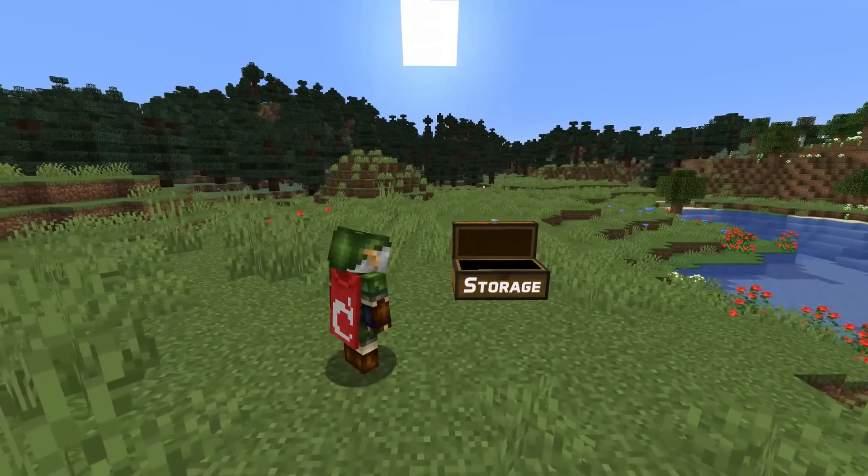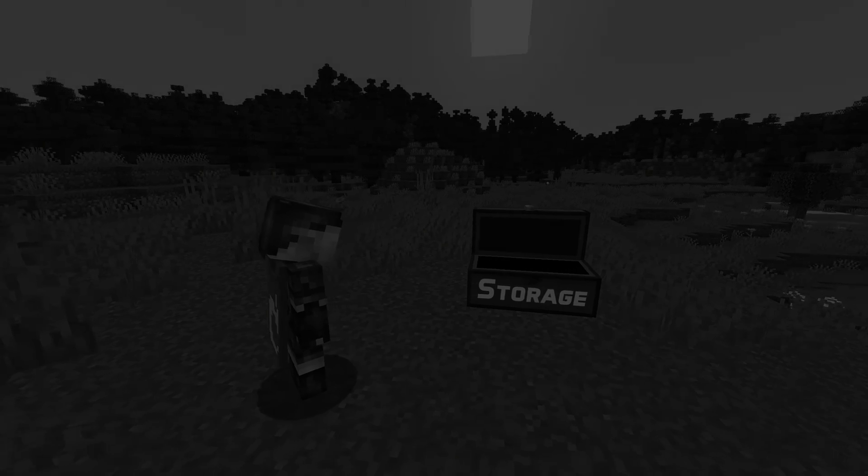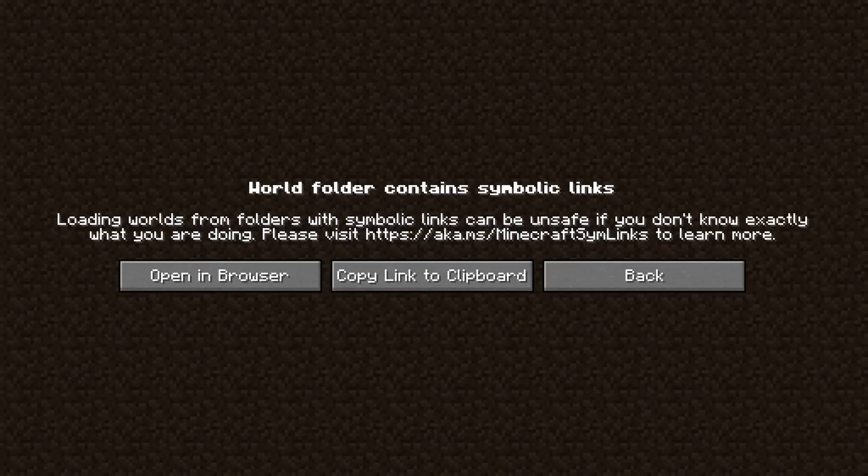The new safety feature is validation of symbolic links. That means that if you try to open a world where some files are symbolic links, you'll get an error message.